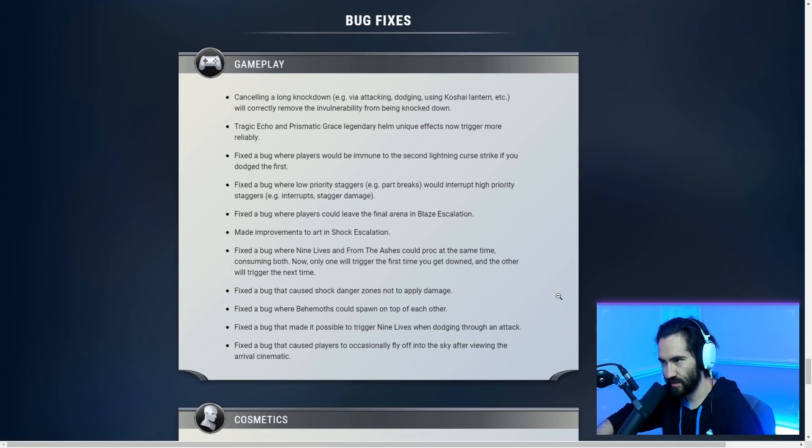Bug fixes: Canceling a long knockdown via attacking, dodging, or using Kochi lantern will now correctly remove invulnerability from being knocked down. Echo and Prismatic Grace legendary helm unique effects now trigger more reliably. Fixed a bug where players would be immune to the second Lightning Curse strike if they dodged the first — Dauntless has so many unique bugs that actually give advantages at high levels of play, and the lightning curse second-hit immunity is a perfect example.